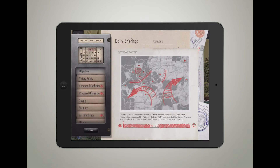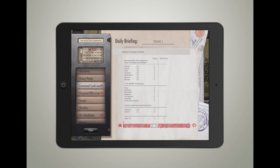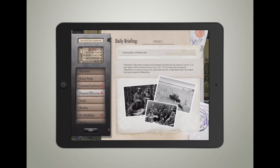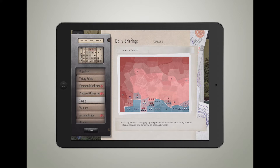For Battle of the Bulge players, this will look familiar. You can look at your victory points here to get a heads up on what's happening. Your units are not going to perform very well in the beginning because of Soviet command confusion - if you're familiar with history, you'll understand why. Prepared defenses is something I was just telling you about. You can look at supply and see how your units are functioning. Weather is a big key factor in this game.